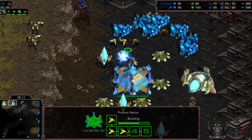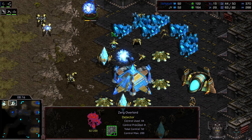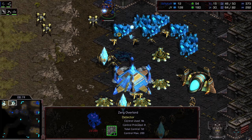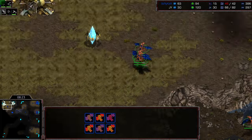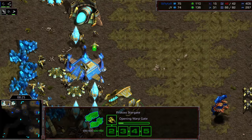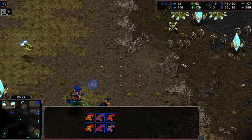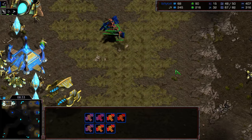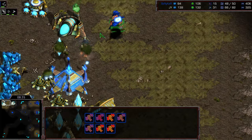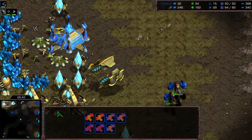28 workers versus 15 — double the economy. The overlord is going to get picked off as well, which is going to put Stryker in the red, actually supply-blocking Stryker. On top of everything else, the mutalisks are making their way in. First Corsair is already out, however, trying to bully those Dragoons — trying to shut down that gas a little bit, but the Corsair is already getting a little bit of that splash damage out.